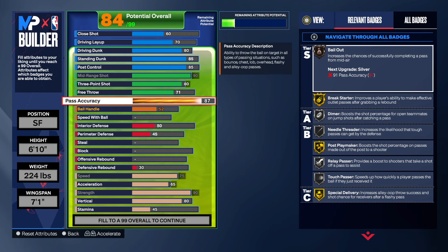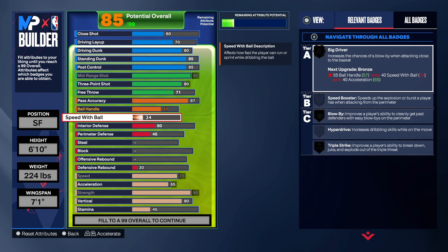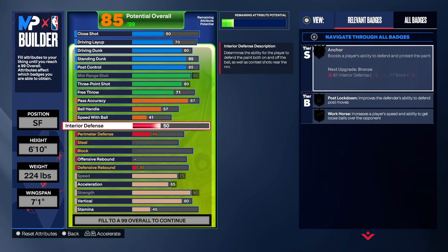For ball handle, we're going to take that up to a 57, and speed with ball to a 41. We just want a little bit of ball handling, not so much that we're trying to dribble every possession. Playmaking is expensive this year, so if you want more, add it — but this build came out here to pass, to make passes to teammates on time and on target, and live up to the name 'diming.'